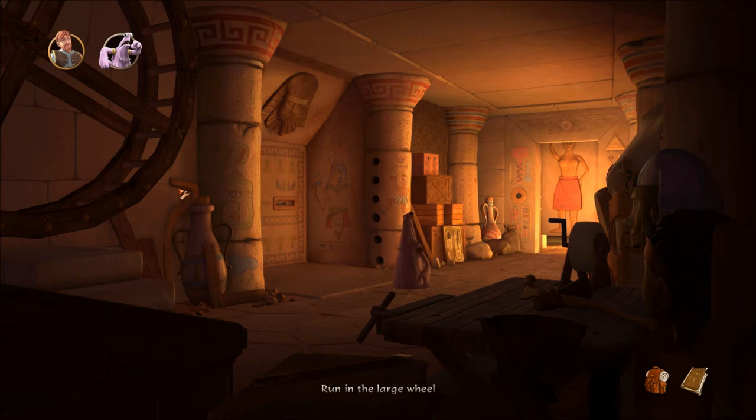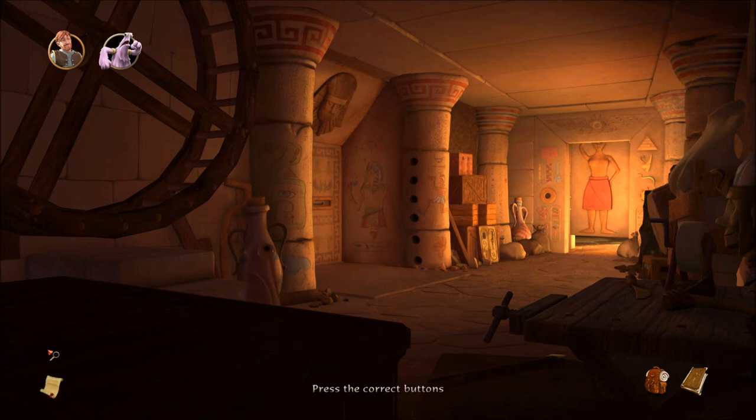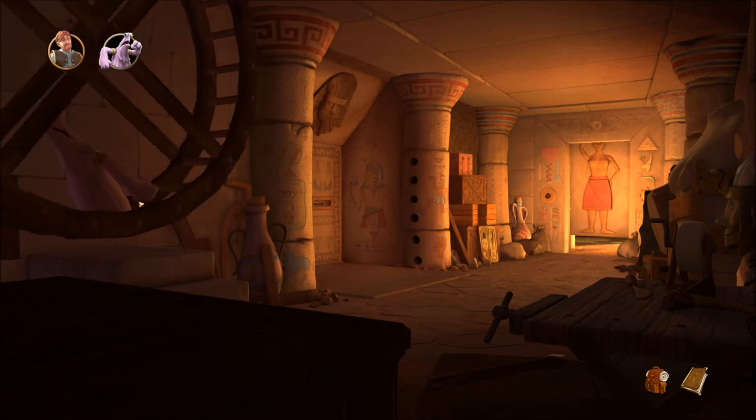Look at the big wheel — run in the large wheel. And there's a stone chest here. Books! Open. It made little noises — press the correct buttons. Are there buttons here? Can we run in this wheel? Nah.